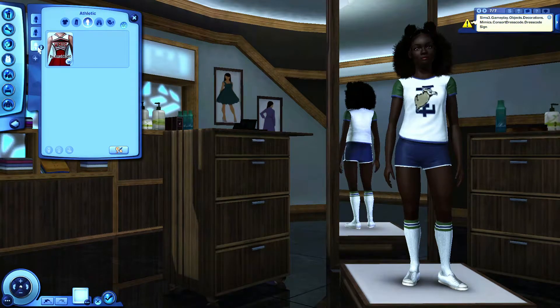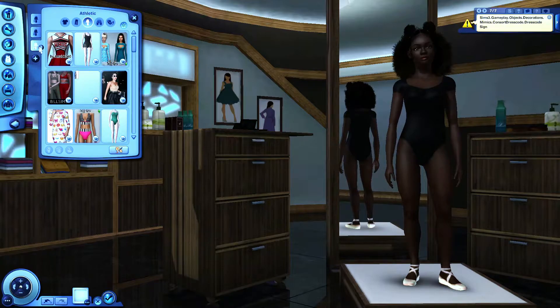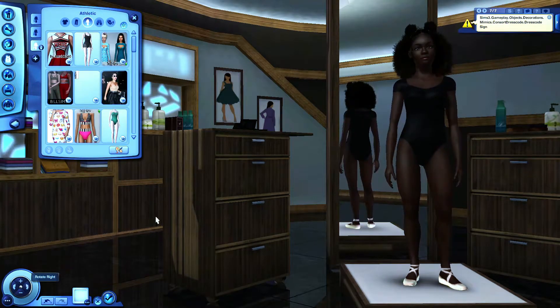Athletic 3 I use for the dance ballet outfit. We've kept her covered, given her some ballet flats, and those are custom content. You could use the same swimwear piece and just change it to black for ballet.